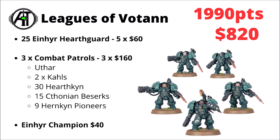Last, and rather unfortunately least, we have the Leagues of Votann. Their cheapest ways to get points on the board are Hearthkyn Warriors and their Combat Patrols. Maxing both of those out gives 25 Hearthkyn Warriors at $60 each, then three sets of Combat Patrols fielding Uthar individually, two Kâhl, 30 Hearthkin, 15 Berserks, and nine Pioneers, finishing with a Hearthkyn champion. At $820 they are ranked at the very worst value — the leagues don't have the biggest range and saw very significant points cuts from the start of 10th edition, making them one of the most expensive now.